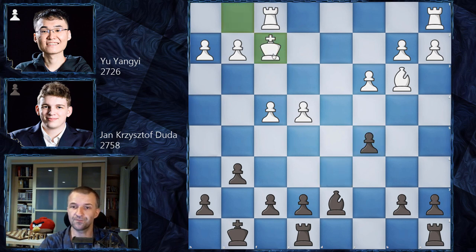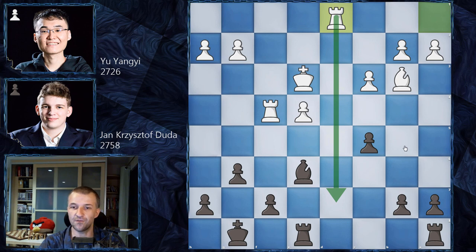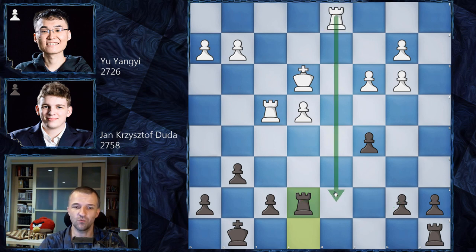King f2 and now e5 attacking the center. King a3 and Duda takes on f4 first, then rook takes on f4. White actually has the isolated king's pawn and most pieces have been exchanged, leaving not much attacking chances for white — a very drawing position. Bishop e6, rook d1 taking advantage of the open d-file, bishop b3. Duda exchanged all the minor pieces and went straight to the rook endings.